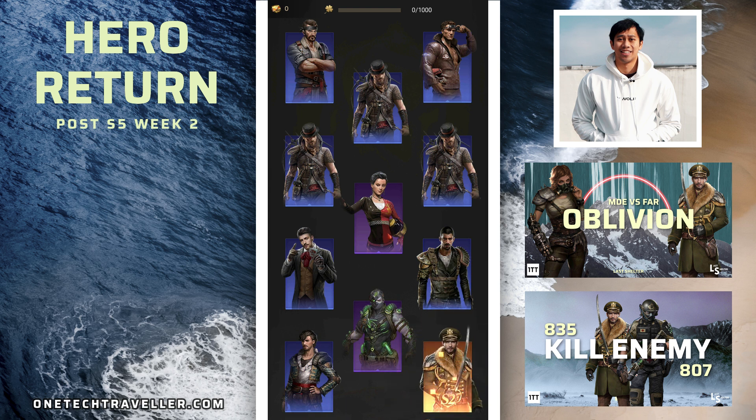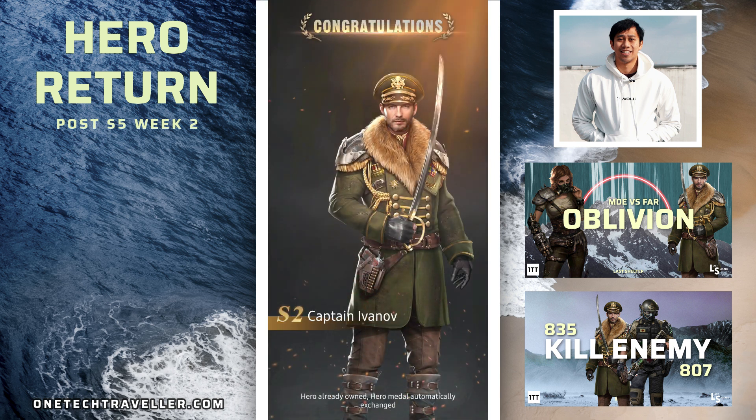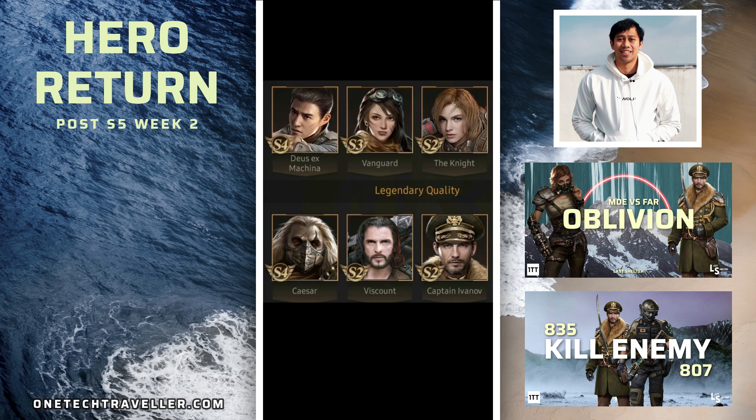Oh yes! Oh my god, that is literally who I wanted! I literally risked it for the biscuit and it paid off! That took 90 tickets so the RNG wasn't great, but he's exactly who I needed and wanted. Really happy with that — quite a tough one. For me there were three out of the six I would have been happy with: Caesar, Vanguard, and Captain Ivanov. But of course the main pickup in this one was Ivanov himself. Everyone else isn't really worth dropping your super tickets for, especially for that RNG. But for me, luckily it worked.